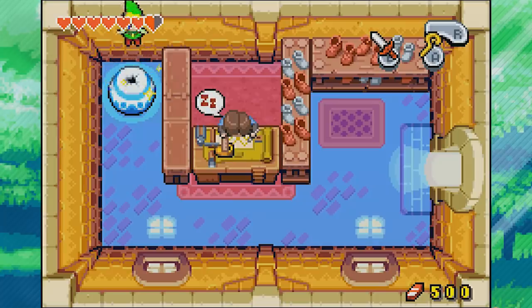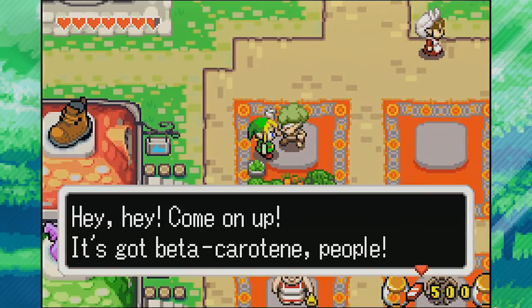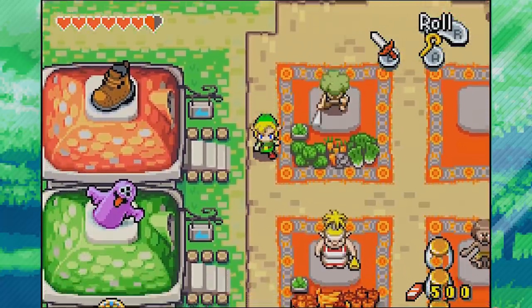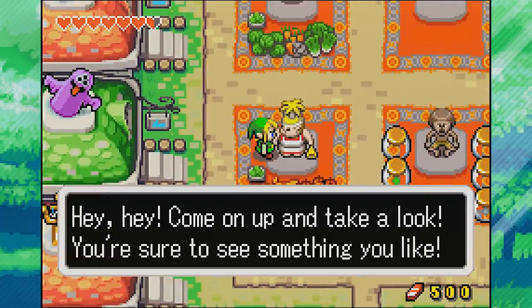Let's go back to normal size and back into Hyrule Town. There's a little more I want to do in Hyrule Town itself before we set off on our journey. Like talk to this guy - hey Brocco! He's selling carrots with beta carotene, which is good for your eyes. I don't know how they know about beta carotene in the Zelda universe, but all right.